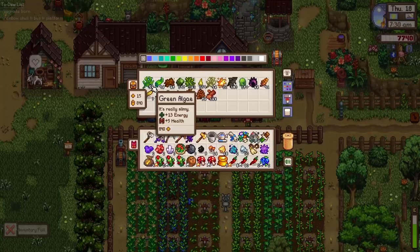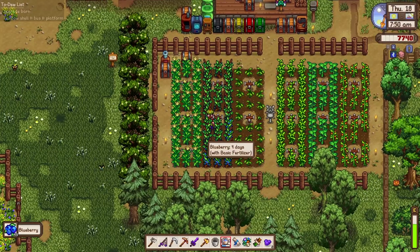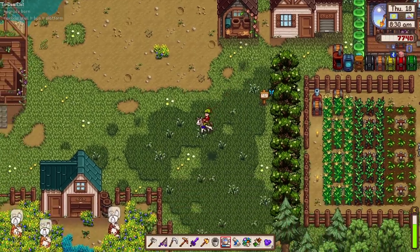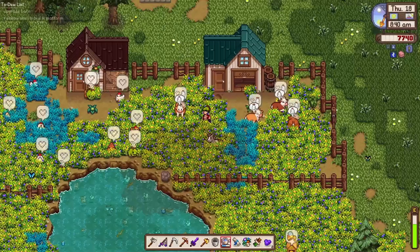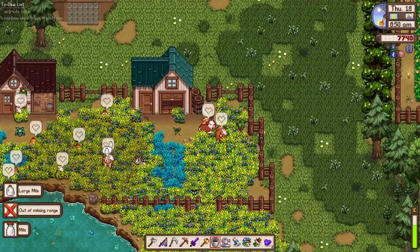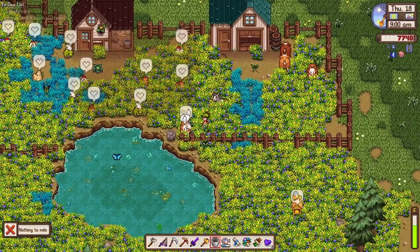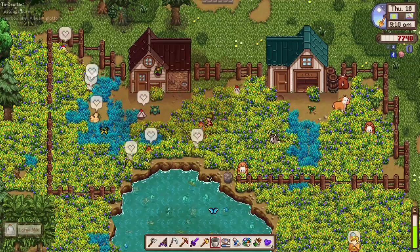Let's continue harvesting these yummy blueberries. Happy looks like she had a very nice sleep last night. Our farm animals can no longer wait to go outside — let's get these guys some milk. That should help them feel better and relieve the pressure from their bellies.